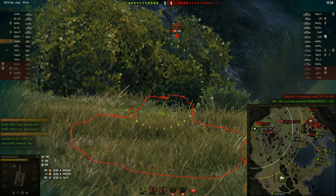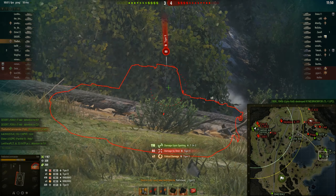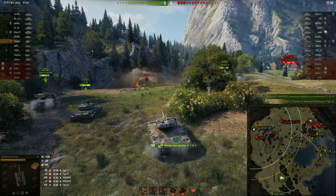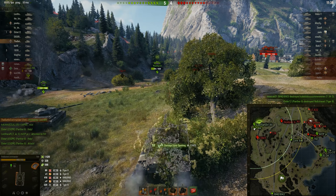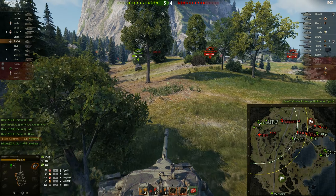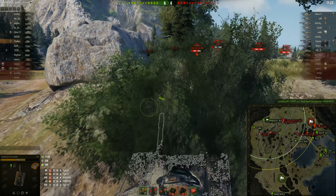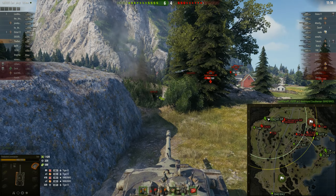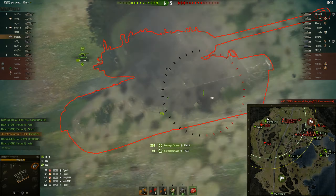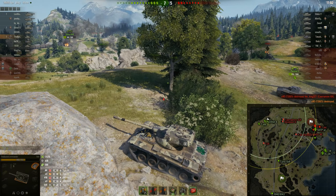I'm on reload again and trying to get shots into the Tiger. I bounce twice off its armor and it starts shooting HE at me. Our team breaks through the flank. I push to a new position, take a peek from there, then notice on the minimap that a tank is coming from behind, so I try to clip him. I try to avoid shooting his tracks to prevent absorbing the damage.